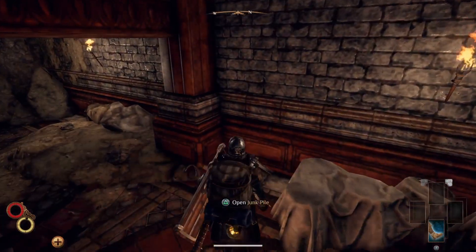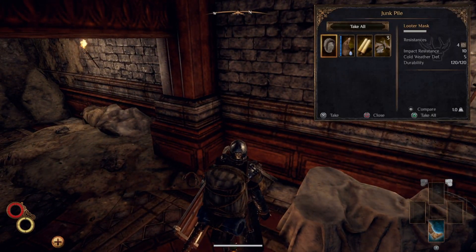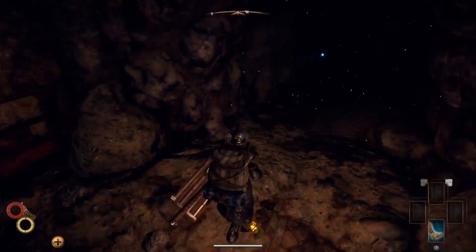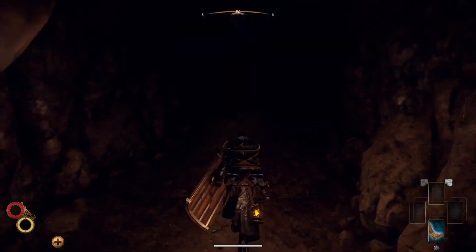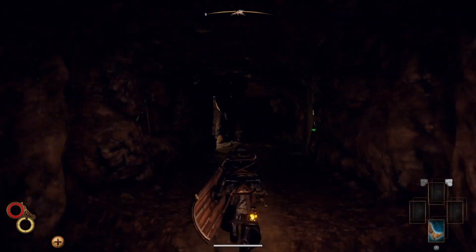You'll fight at least two troglodytes down here and about four or five hyenas on the way out. You can run past them completely, so make sure you've got enough max stamina to run past them and some bandages to keep you going. I'd advise using the bandages before you encounter them so you've got plenty of time.